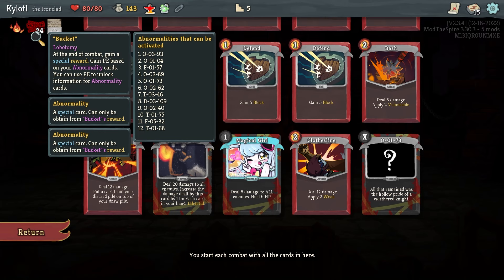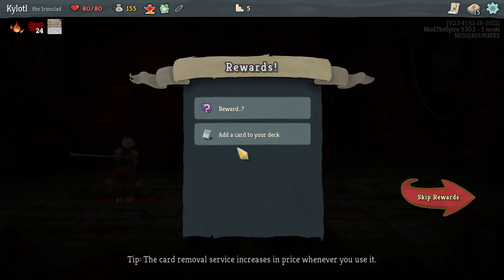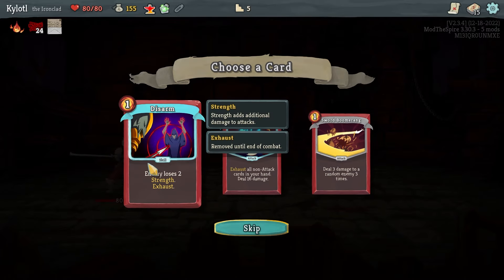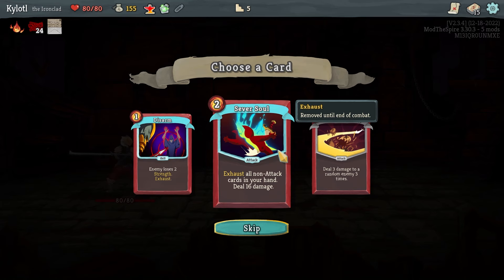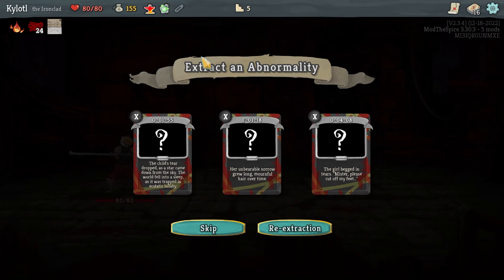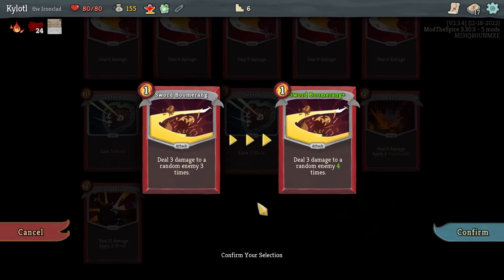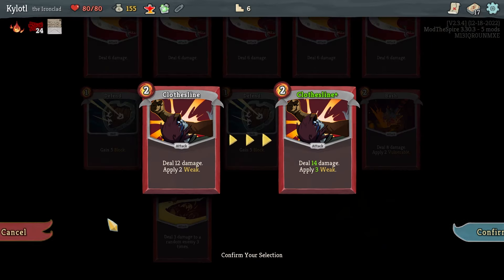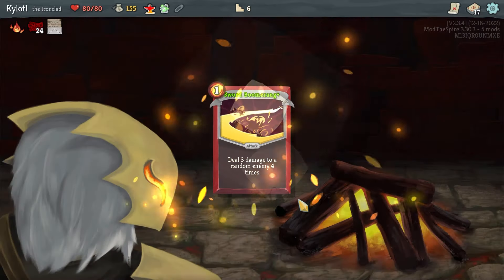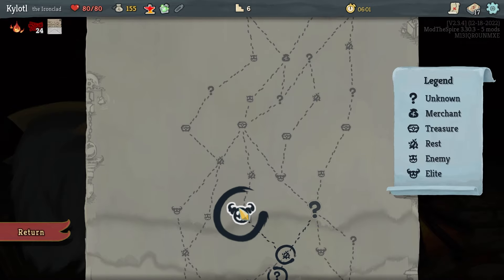Twenty-five damage to all enemies is kind of stupid here — nice! Six damage all enemies, heal six HP — cool. How much did I spend? I couldn't tell you. 'Enemy loses two strength, exhaust, will not attack cards in your hand, deal 16 damage' — take the Sword Boomerang, it's a one-cost. Patch out of the Galaxy — extra healing would be nice. Sword Boomerang good effect, I'll roll with that.